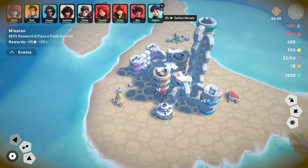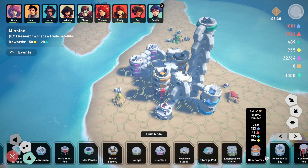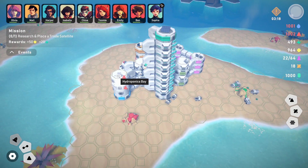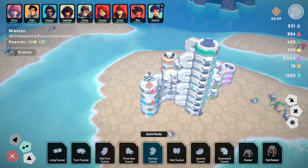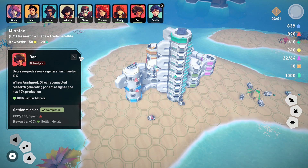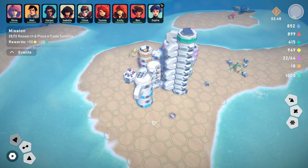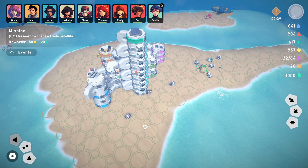We need to do a few things. First of all, we need to get a medical bay because Sophia is injured — let's start with that. I'm going to put the sick bay on top of this; we have enough water coming in, we can always move it later. We'll assign her to that. Ben, you're a research guy, okay. I've been caught off guard by this weird thing — I'm not sure what's happened or why it's broken.